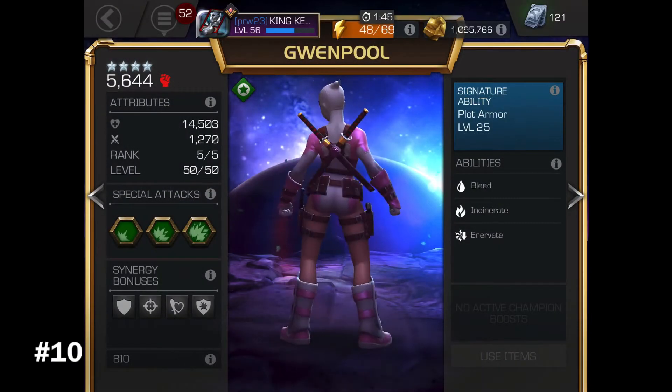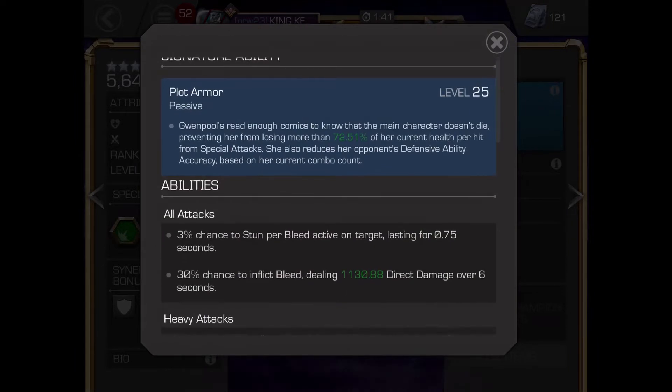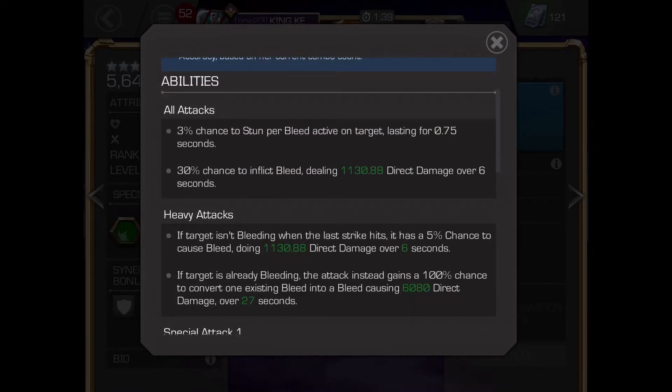Number 10: Gwenpool. Gwenpool is a high damage dealer who relies on damage over time, like her bleed and incinerate.